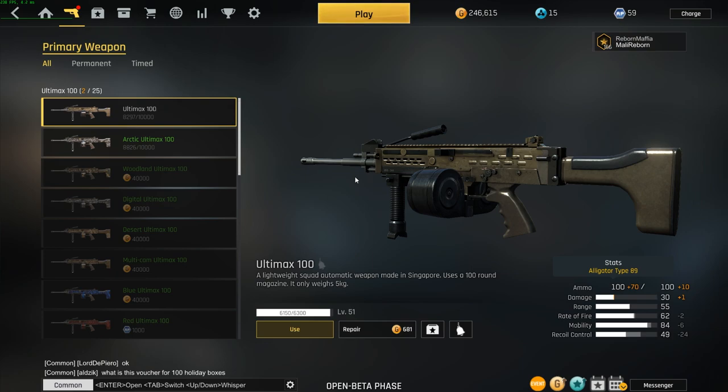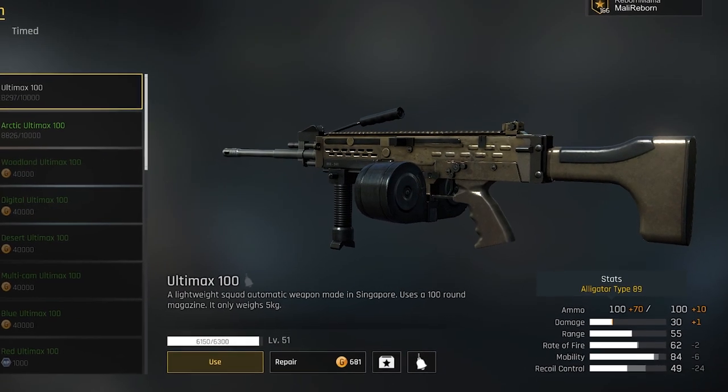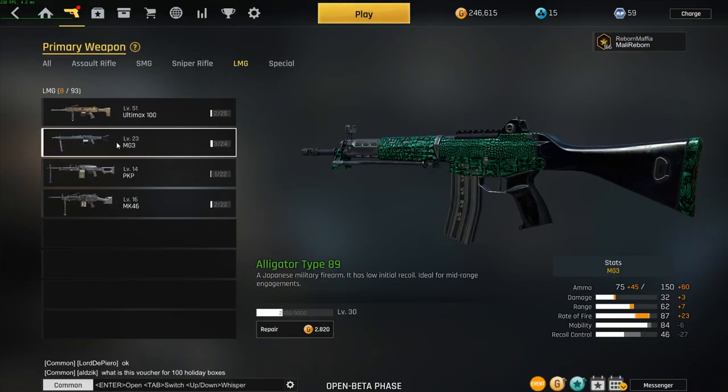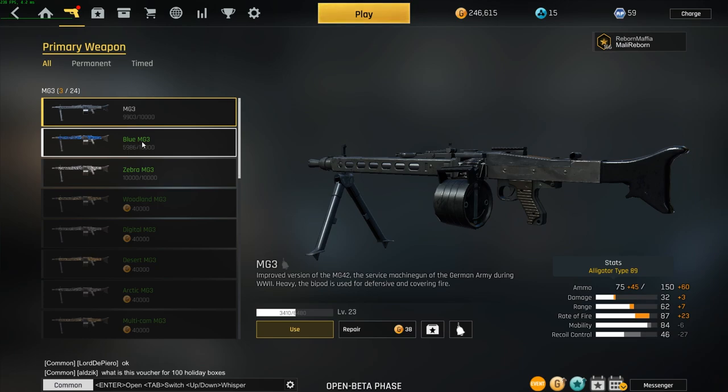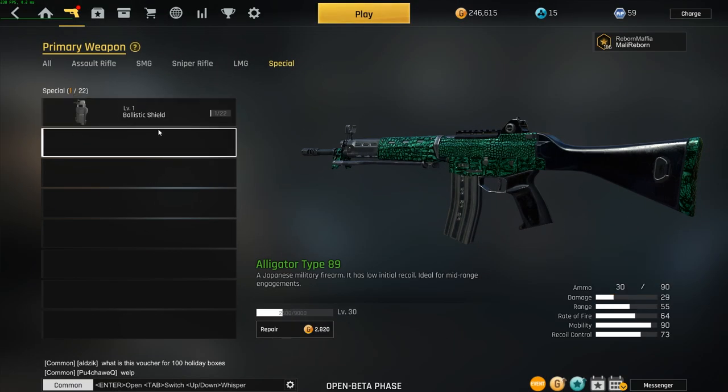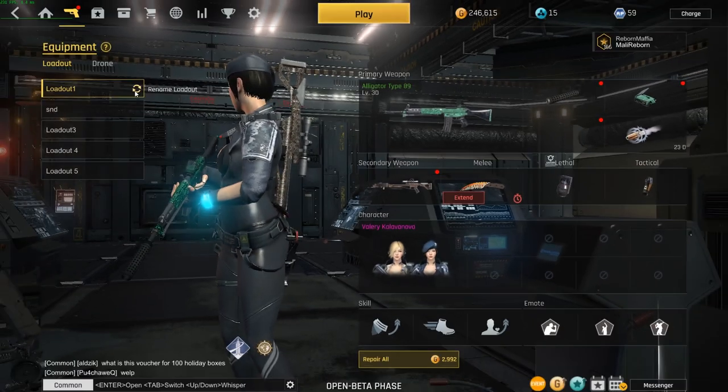For LMGs, my favorite is the Ultimax 100 — essentially a SCAR with 100 bullets. It doesn't have extremely high recoil but it jumps a lot, and if you can control that it kills in about three bullets. The mobility is really low on this weapon but I have a fix for that in the class setup part of the video. The MG3 is really meta right now — it's kind of like a submachine gun with LMG handling, very high fire rate but also very high recoil. As for specials, just don't use the ballistic shield.